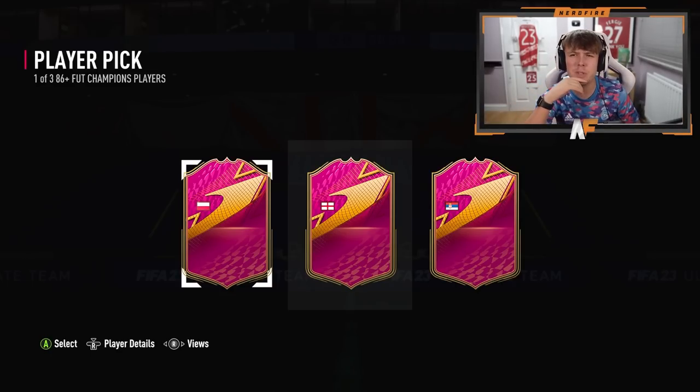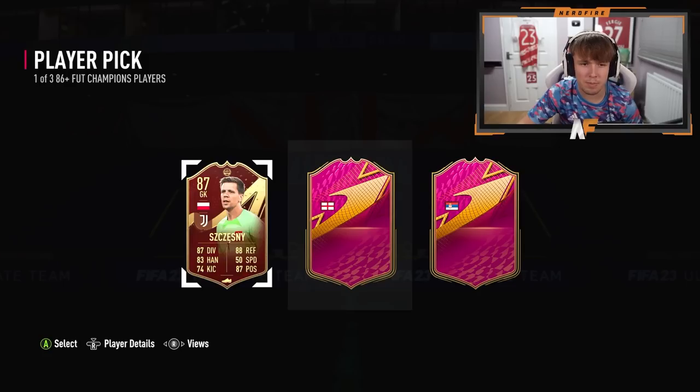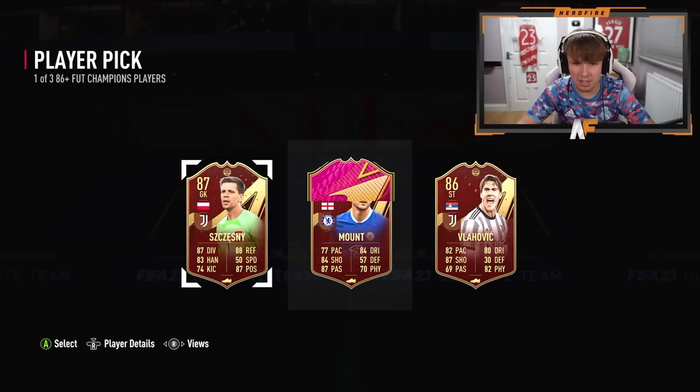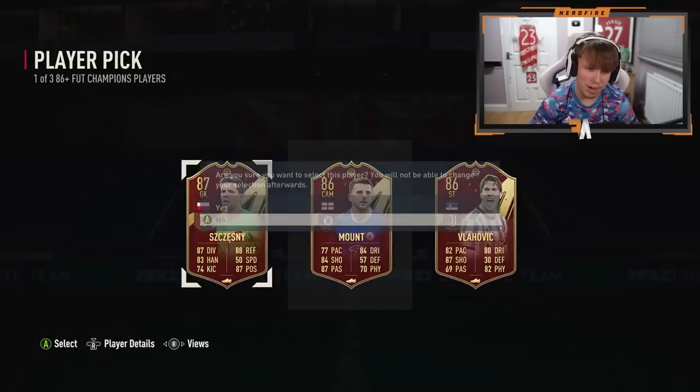Poland could be Flachowicz or Chesney - I think that's definitely Chesney. England is Bellingham. Let's reveal - number one is Chesney, yeah. Number three: is it Malinkovic-Savic or Flachowicz? The middle one - Bellingham. Oh no, oh no... 87 passing, 84 shooting. Who do I even take? I'm just gonna take whichever I need for the rating. That is horrific. Wow.